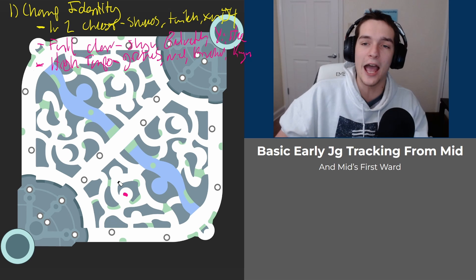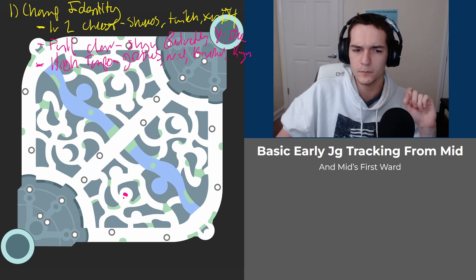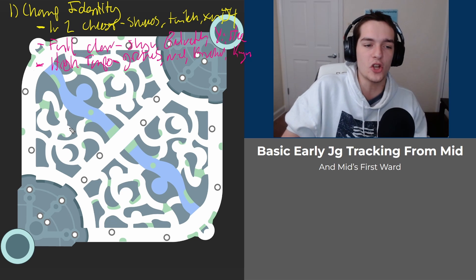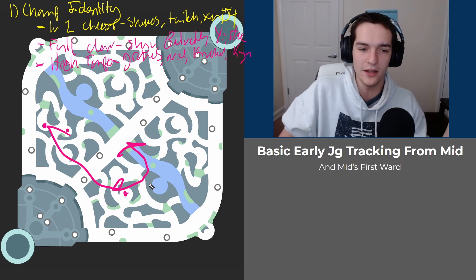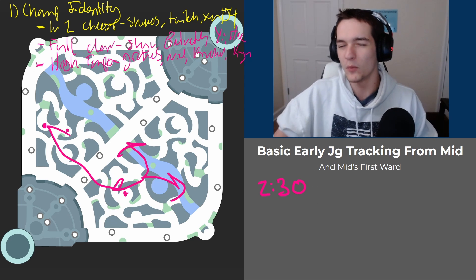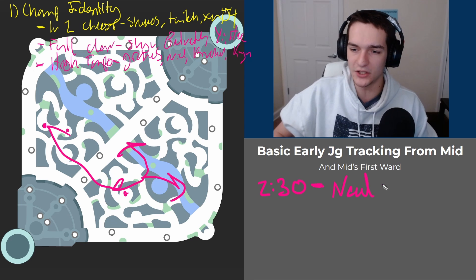A five camp is exactly like a full clear except they skip one camp. A three camp is when they do three camps into a gank — this very commonly is buff, Gromp, buff. This is tricky because this gank can come out as early as 2:30, so 2:30 is one of the most important timers we have to ward for. These end around the same time, maybe a couple seconds shaved off.